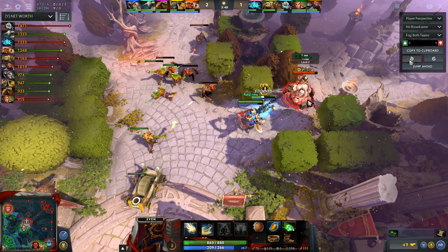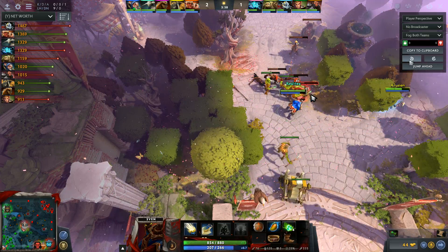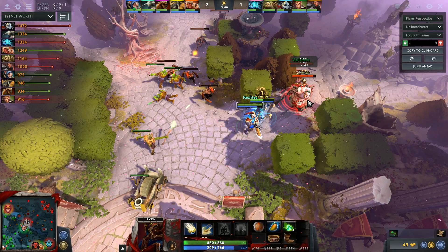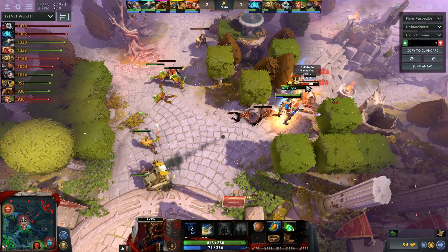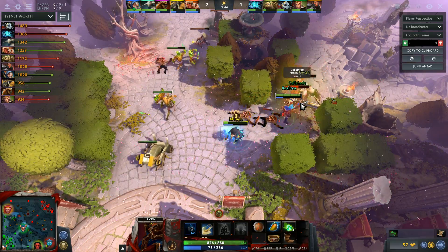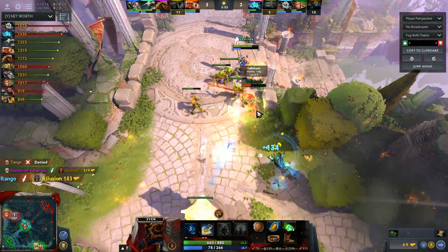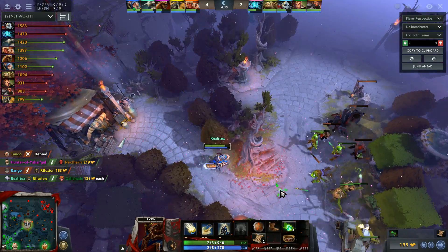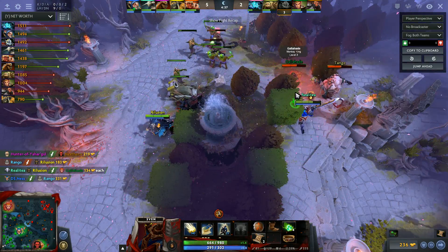You were farming and Rasta decided to go for the kill. It was literally one right click — you should have right-clicked once, picked up two CS, and then come around to do that maneuver. But other than that, it's fine.